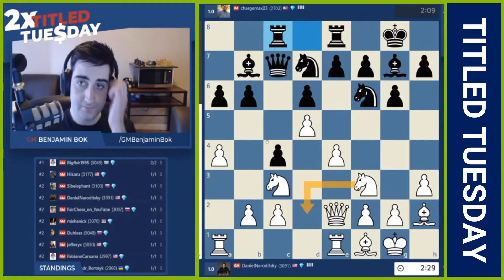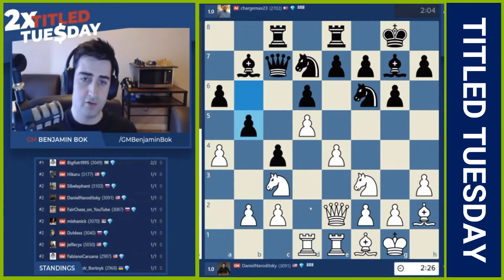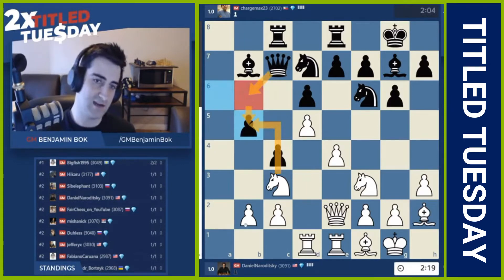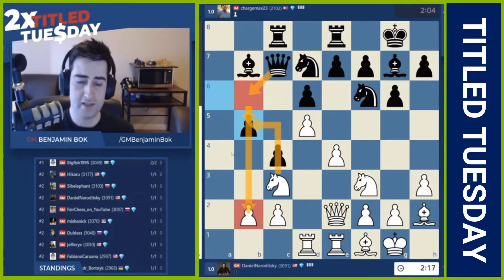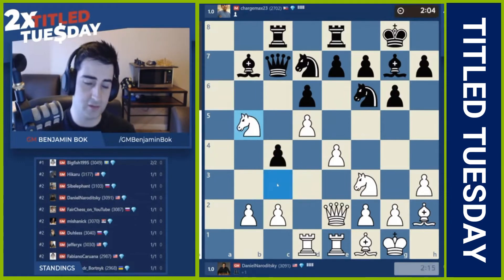Knight d2 now. Rook d1 by Daniel. Maybe he wants to go rook d4 and hit the pawn that way, or maybe still knight d2. b5 played by black. But the question is whether this is going to work out. White can take and take. Black will go queen b6, hitting the knight. And if the knight moves, the pawn on b2 hangs. But this pawn on c4 is also still weak.